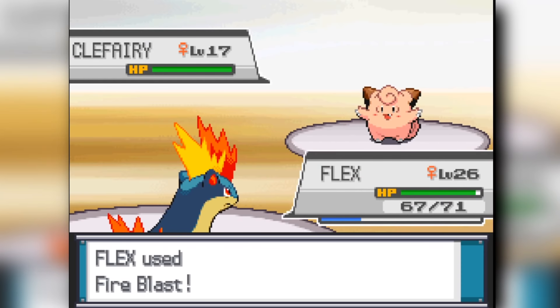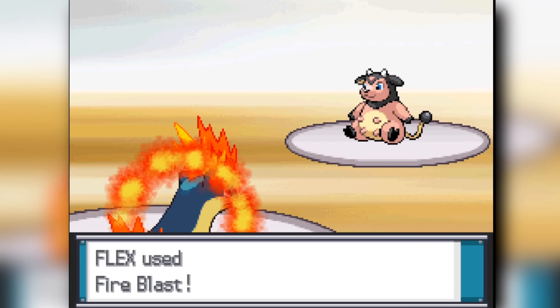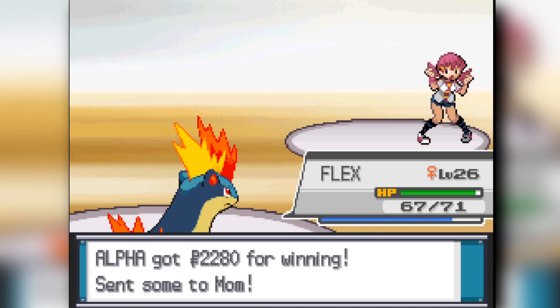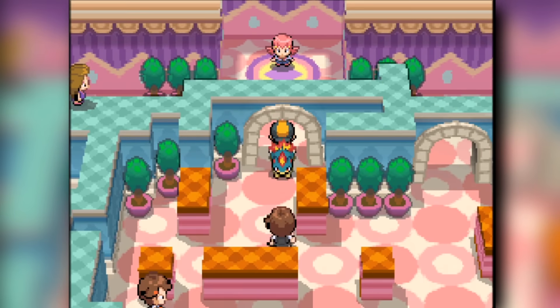As Metronome is rolling, I forget how it works in these older generations. I crit down the Miltank, and that's the end of Whitney — all the pain from being a kid trying to beat Whitney is gone. From here, we actually evolve our Sentret into a Furret and also evolve our Togepi into a Togetic. Then I realize that my Furret has only Normal-type moves. It has Foresight, but unfortunately Foresight is not a Generation 1 move, so we can't use it.